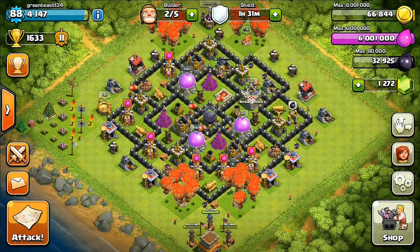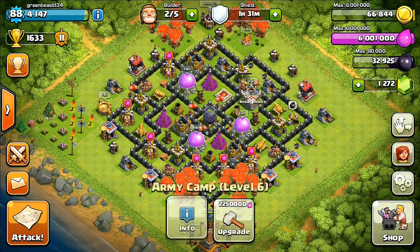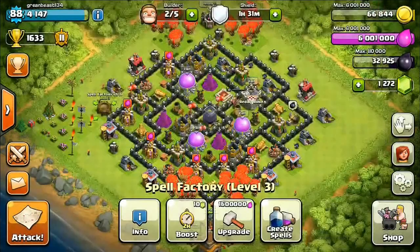Hey guys, what's up? It's Grimmeaster Jimmy here. Today I'll be doing a raid with 40 level 5 balloons, and in my spell factory I have two level 5 healing spells and one lightning spell.